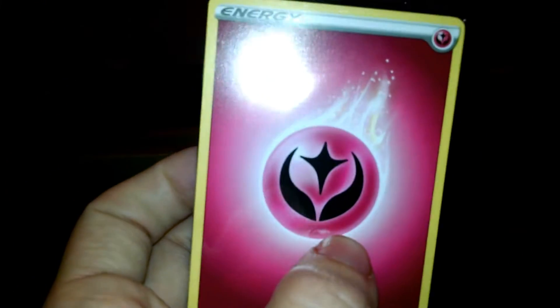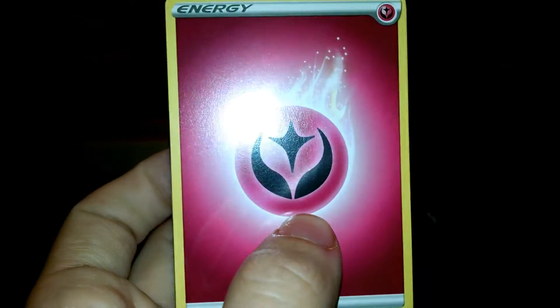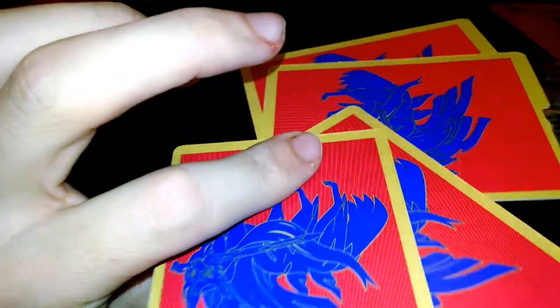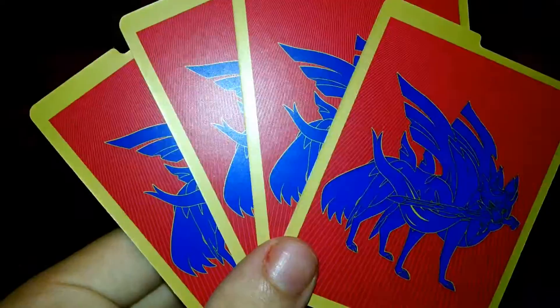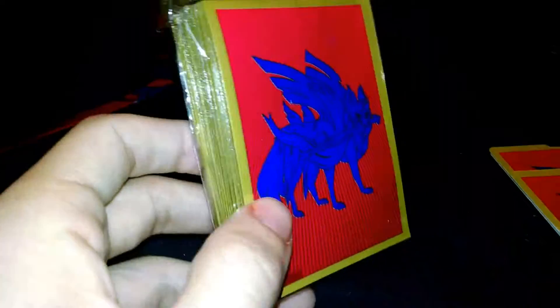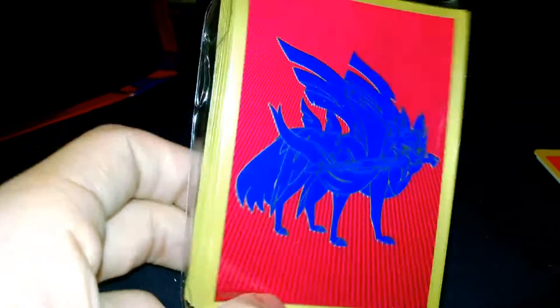Got our energy cards for your Pokemon deck - fairy energy. Now we have Zacian dividers - I don't know what these are exactly, and the other side's red. Pretty cool, I like the colors.